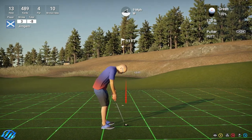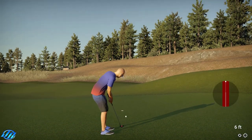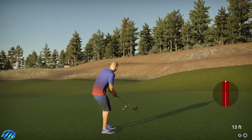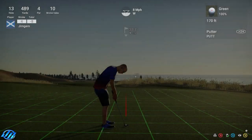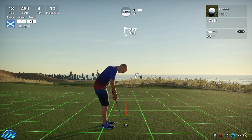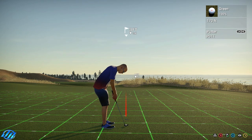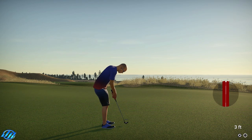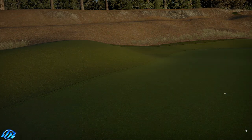Okay quite a not a bad little putt this one, quite flattish. Why didn't that turn? That did not turn at all. Now if you look at the lines going back they're a lot slower than what they were coming on the first putt - that just did not turn at all. Yeah I think the physics on the putt and read it's a little bit off going by the green grid.